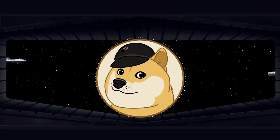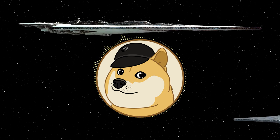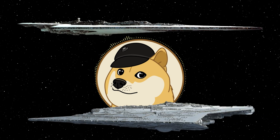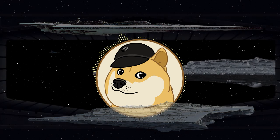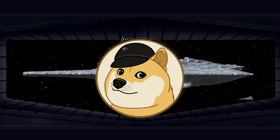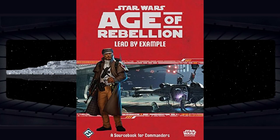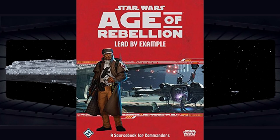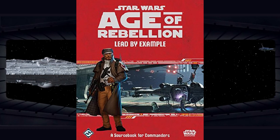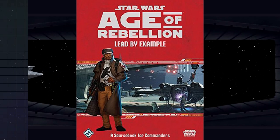So you can imagine my surprise when I found, while researching my Executor vs. Asserter matchup — which was supposed to come out today but needs a bit more work — that the Republic actually had another battlecruiser type: the Maelstrom. A quick Google search confirmed my suspicion that this ship only really appears in the source I was reading, 2016's Lead by Example, a supplement for the Age of Rebellion RPG guide, which came out four years after the Essential Guide to Warfare.